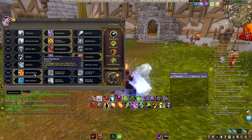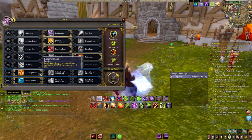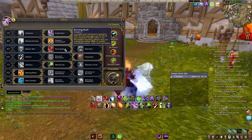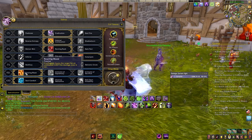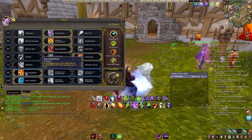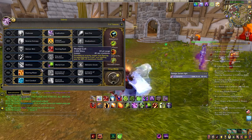I go with Roaring Blaze over the other two because I don't want to be too bursty — this just applies a DoT over time. I like maintaining DoTs on the target. With Cataclysm, Immolate is always active, and I usually follow up Chaos Bolt with Conflagrate, because that DoT is then energized by 10% from Eradication. That's why I went with those two talents together.